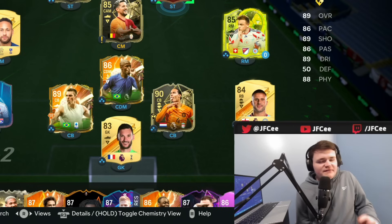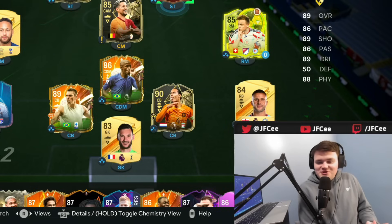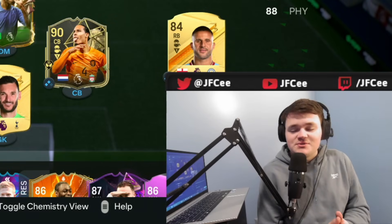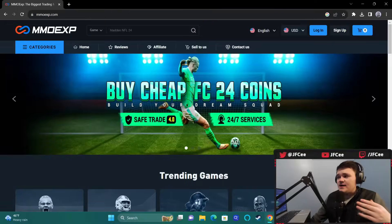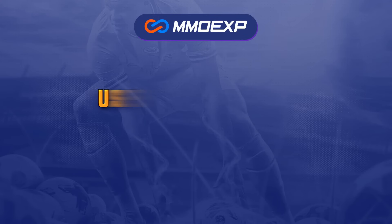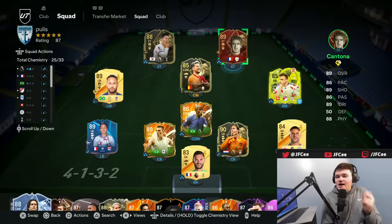We've got some things to talk about — a couple of confirmed leaks, some market stuff which we kind of predicted would do well, and that's kind of what's happening. Also some news that might be a little annoying for some and joyous for others. If you guys want to buy coins, you can go to mmoxp.com — the link is in the description, use my code JFC at checkout for a five percent discount.